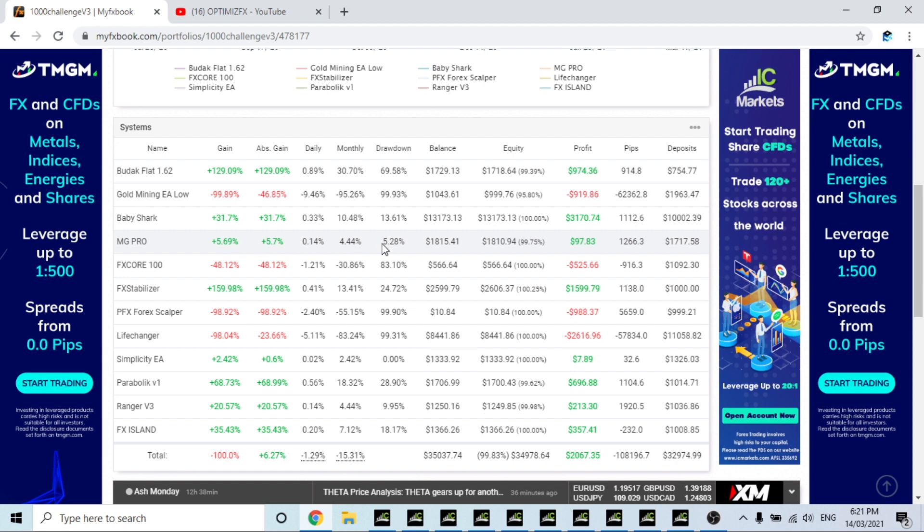FX Core — I went with H4 buys and sells and it ended up margin calling the account. We lost half and we're back to 566 dollars. I think a thousand dollars with FX Core, even on H4, is too little for the way it trades. Please take my advice with a grain of salt — if you can trade it better than me, go for it.